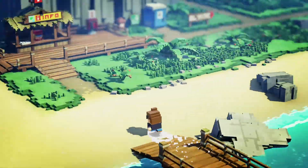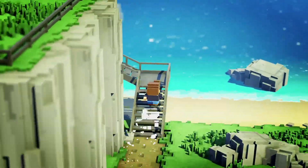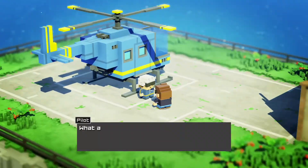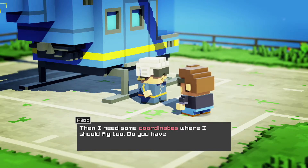You want to travel from the rocket to Soggy Island and head up the stairs, go to the right, and find the pilot. He's just going to ask if you've got any coordinates you want to go — you just say yeah. I'll skip the helicopter journey and meet you when we get out.